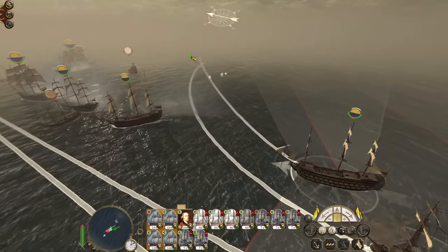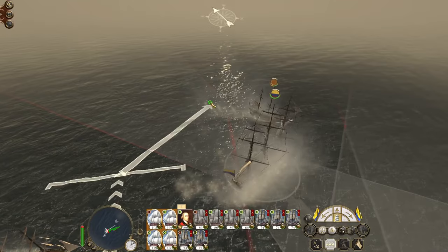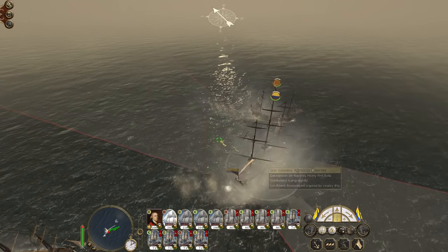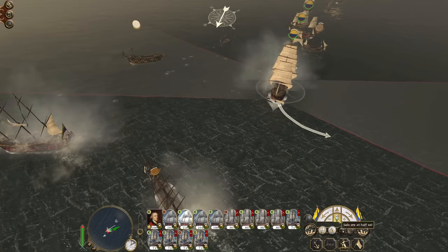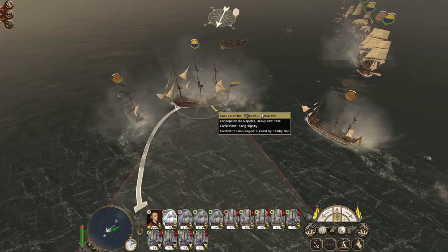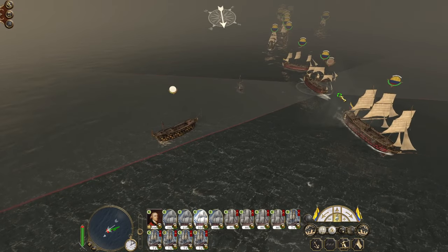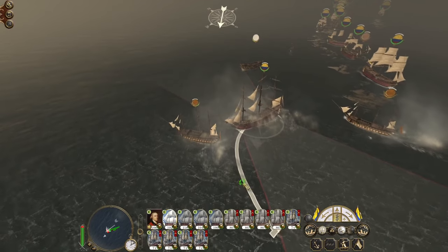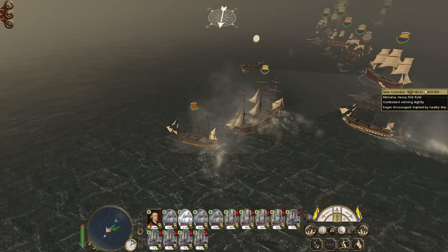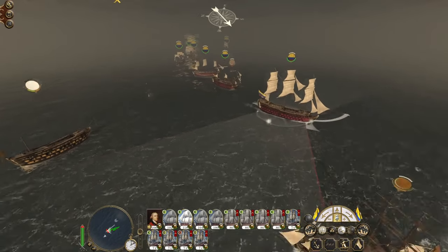Good to see some of these ships go down. Pivot — chain shots, start whipping some of these masts down. Heavy ships of the line, you can do it and you'll do it fast. Go on Monarca, bring them down a peg or two. Oh — there goes the bomb ketch.